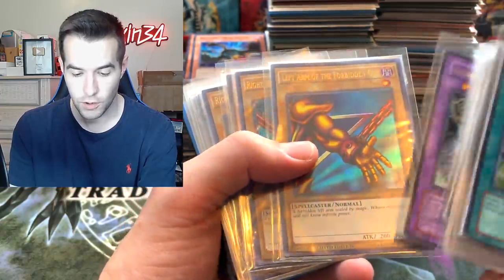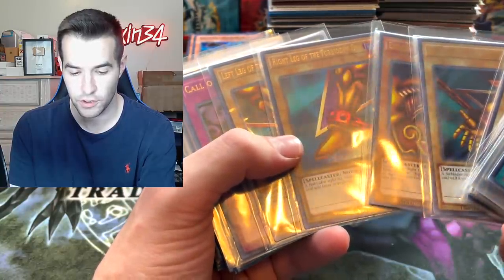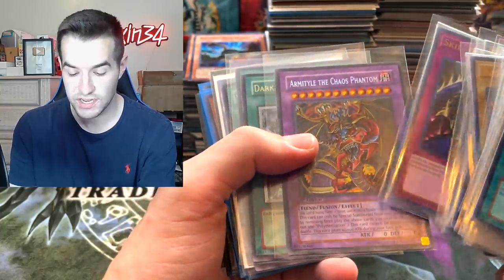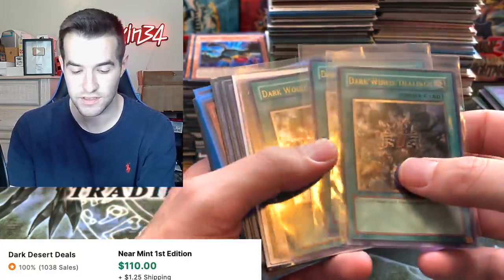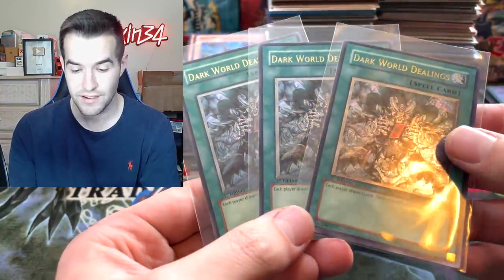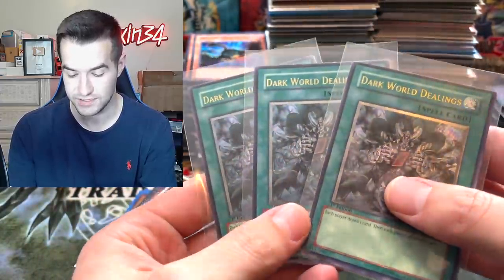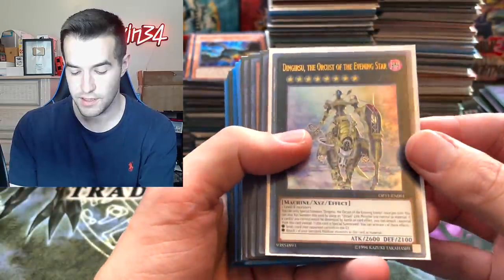Ultra ultimate rare Ancient Gear Golem! Then we've got the Lost Art stuff — some really cool pieces from the All-Star set: Left Arm, Right Arm, Left Leg, Right Leg — the full set. Call of the Haunted, Skill Drain — really cool stuff. First edition Armaitle from Ancient Prophecy, which is actually quite valuable. And then here are what I think are the most valuable cards in the collection — three ultimate rare first edition Dark World Dealings from Strike of Neos. Very expensive cards, in pretty good shape, a playset of ultis, first edition. Very, very cool.